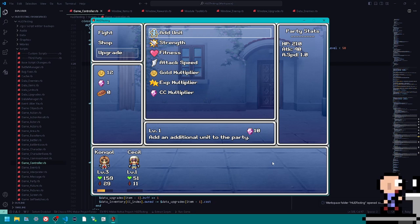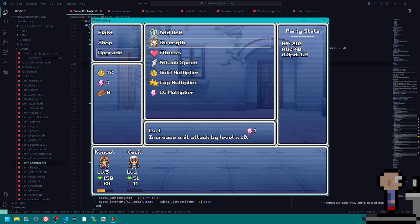Add Unit will add another unit to your party — you can have a maximum of eight. Each time you purchase a unit, a zero gets added to the cost, so if we buy another one the cost will be 100 and it'll continue to go up. The reason it goes up is because your ability to gain upgrade currency increases pretty quickly. Strength increases the attack of each unit by the level of Strength times 10, so at level two each unit gets 20 more attack added to their stats. Your total HP is all units' HP combined and total attack is all units' attack combined.